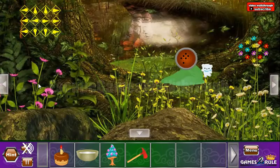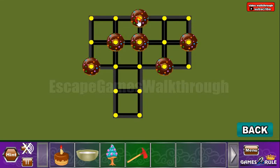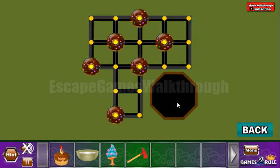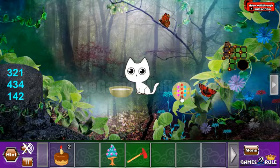Some dots are selected with big circles, so we need to set the same image here. We've got the cake with the candle. Next, let's feed this cat with the milk.